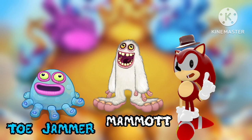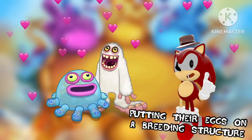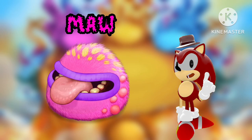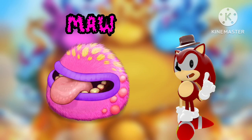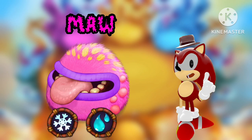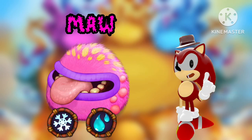Let's take Mammet and Toadjammer for an example. Mammet represents the cold element, and Toadjammer represents the water element. When you breed Mammet and Toadjammer together, you get what is called a Maw. Maw is what we in the community like to call a double elemental. Since it comes from two single elemental monsters, it now contains both elements from those set monsters. The Maw has the cold and water element, and now you are wondering about the other elements and want a triple elemental.